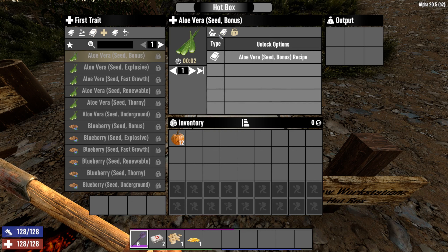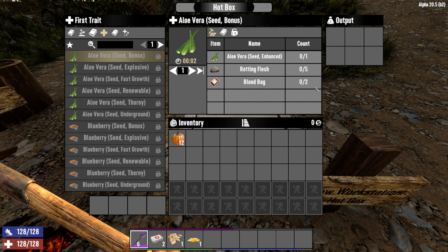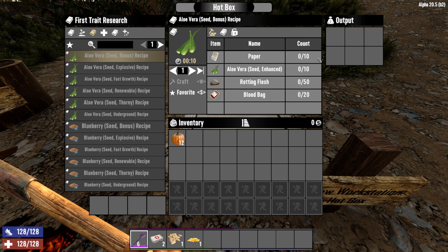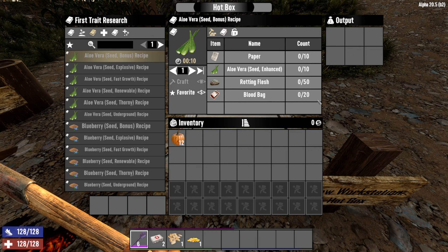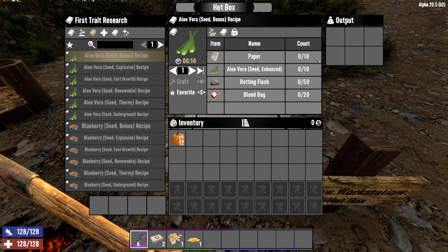The ingredients for traits, shown here, are very slim — not challenging at all. In order to learn that trait for the specific plant you're targeting, you have to collect ten times the ingredients for that trait crafting, and then also ten pieces of paper to write the schematics down on.